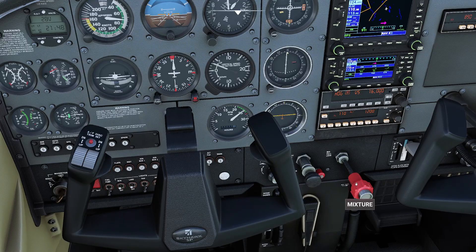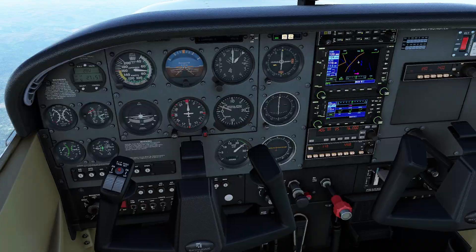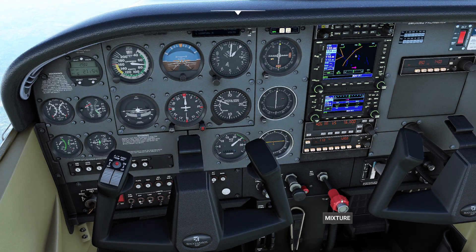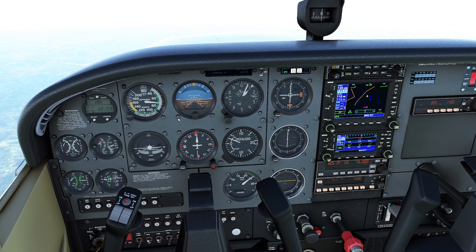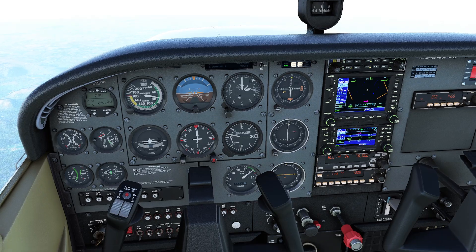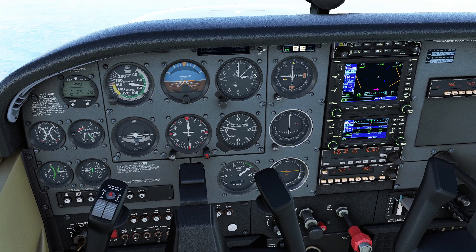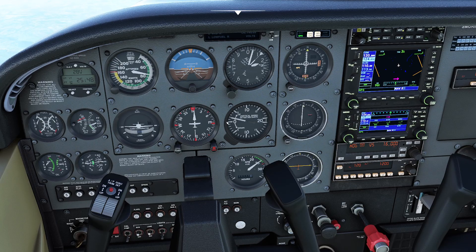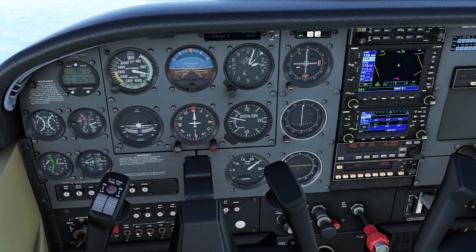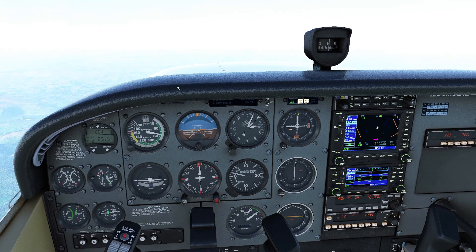My mixture handle is pulled back so far right now that if I pull it any further, the engine will probably shut off. But it gives you an idea of how little air and fuel are mixing right now. Our speed is pretty good - we're getting 91 knots over the ground, indicating about 72. Now we're really starting to feel it at 12,000 feet. My vertical speed is now down to 200 feet per minute. When this needle gets stuck at 100 feet per minute and the airspeed says 63 knots, we have hit our service ceiling.